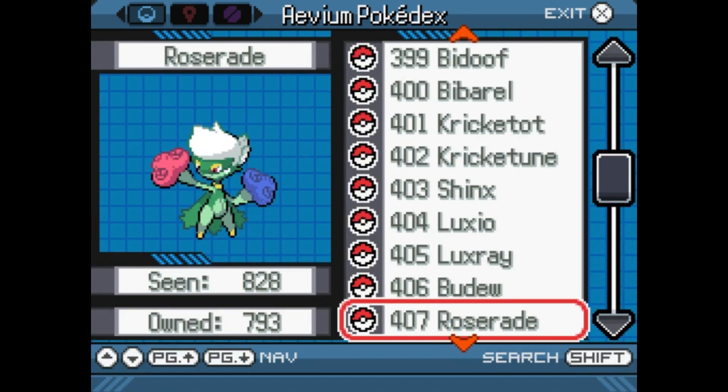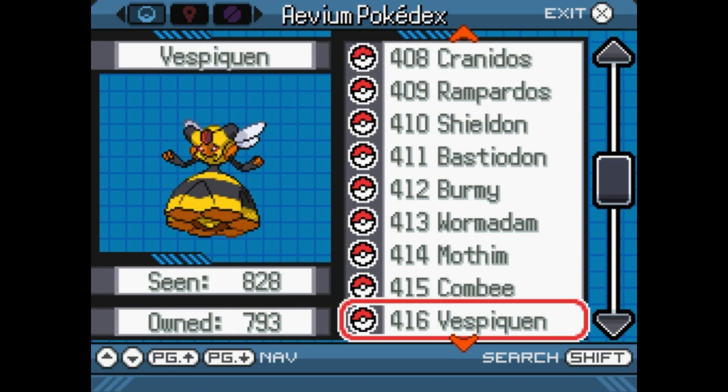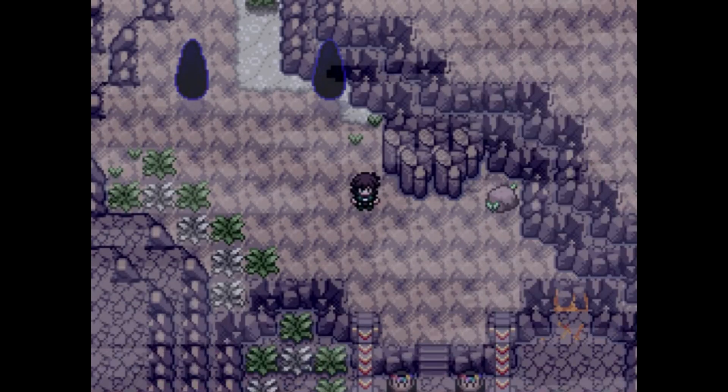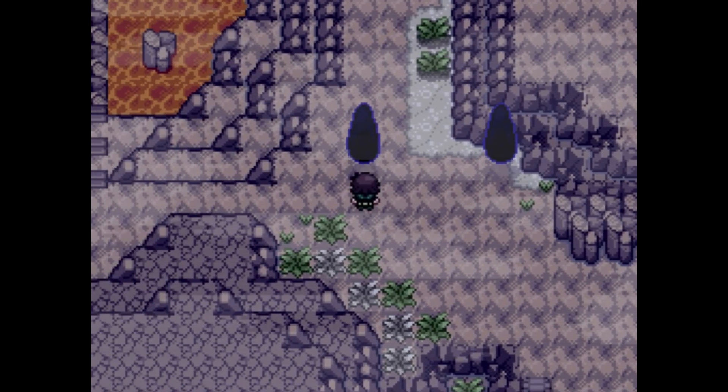So now all that's left for Gen 4 is we need a Chimchar and a Riolu, which technically we've already gotten because this is a very old file and on previous versions they were available in other places.